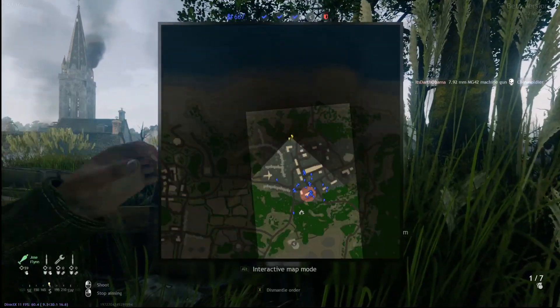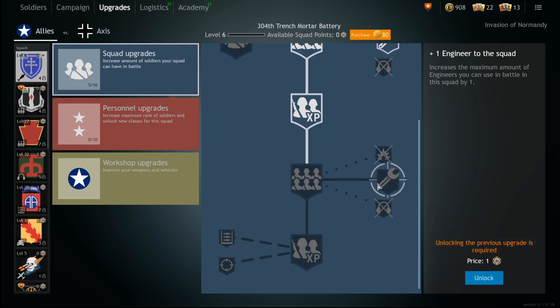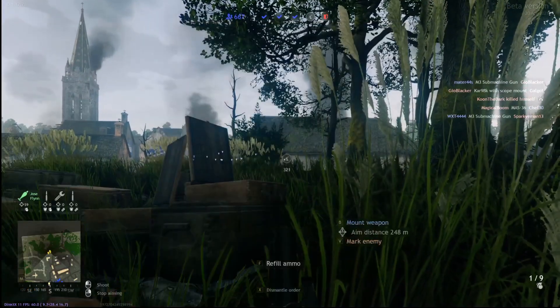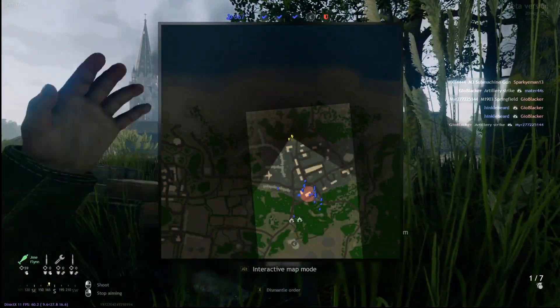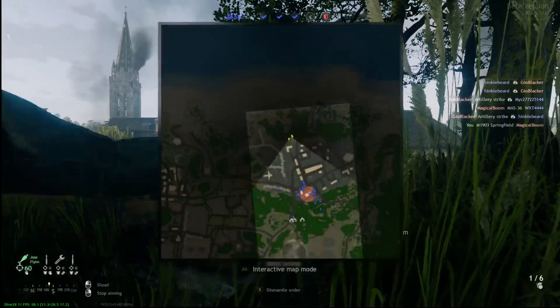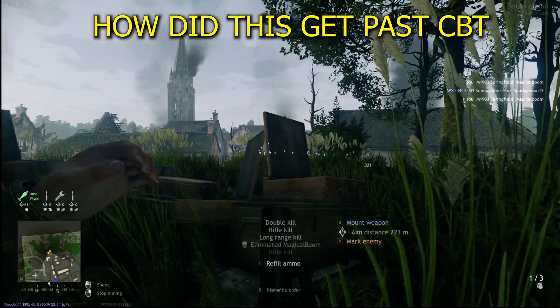Upgrading your mortar squad is very easy — just rush for any engineer slots you possibly can to have those ammo boxes. As soon as you get the engineer, your mortar squad becomes completely self-sufficient and you can get like 100 kills without really trying at all. It's kind of busted, so go for those engineers as quickly as you can.